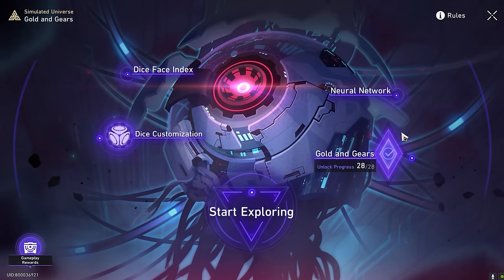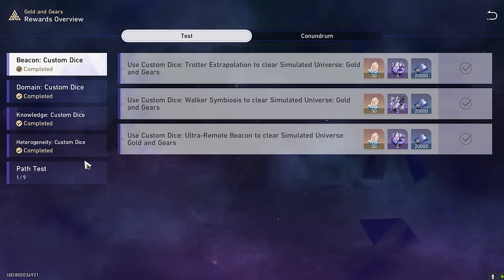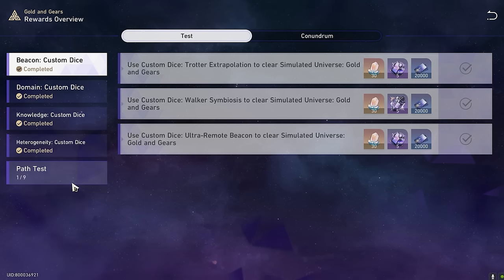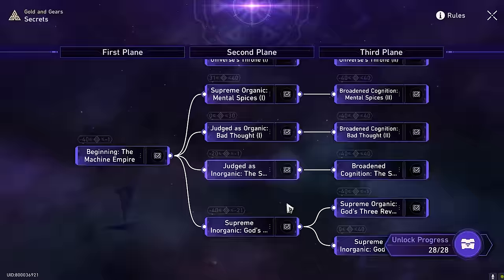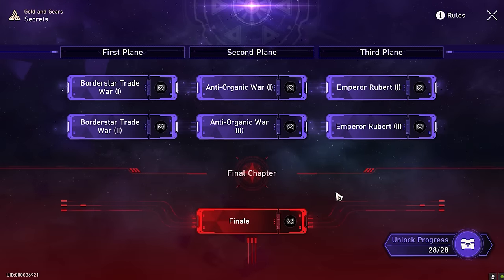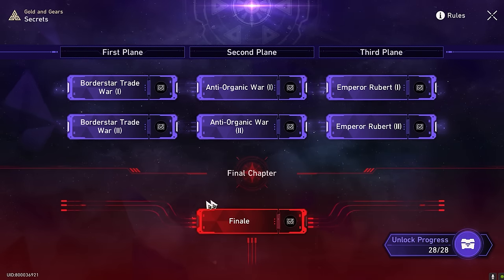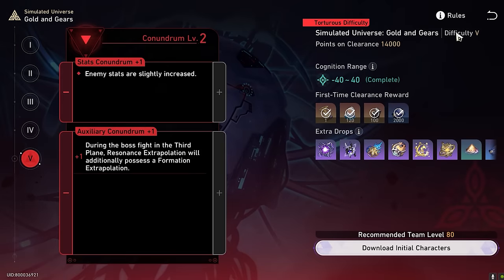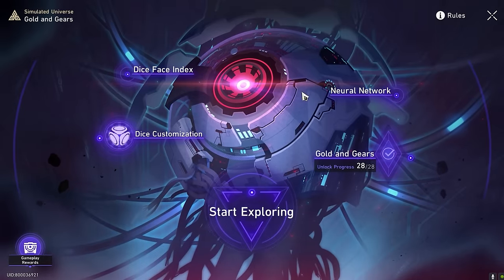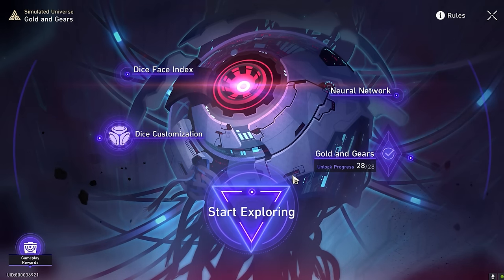That is a quick TL;DR summary for Gold and Gears. I took about 12 hours, but with these tips — if you go in around 12 times — you will likely clear it much faster than I did. I did it over 20 to 30 times without knowing these tactics. You unlock Path of Erudition by completing every single story and the final chapter. I don't think you need to clear difficulty 5, but you need all the stories and the final chapter unlocked. Hope it helps, and thanks for watching — like and subscribe for more content. We'll make another video for the conundrum levels soon.